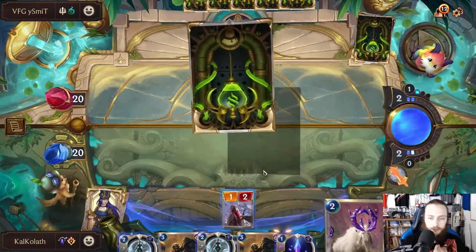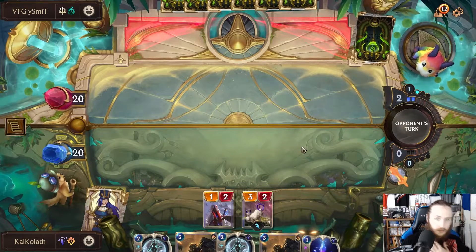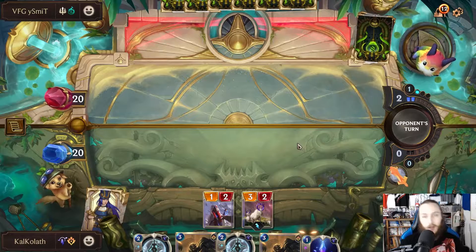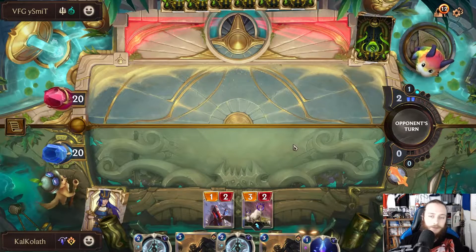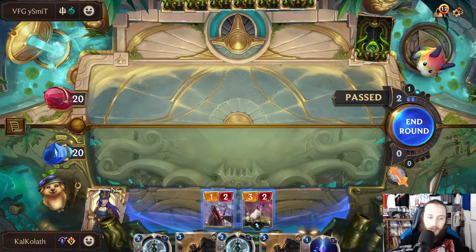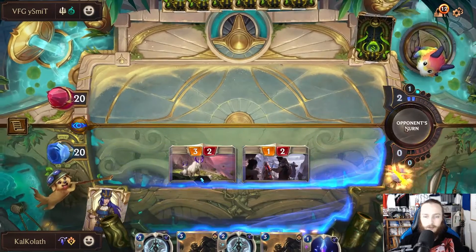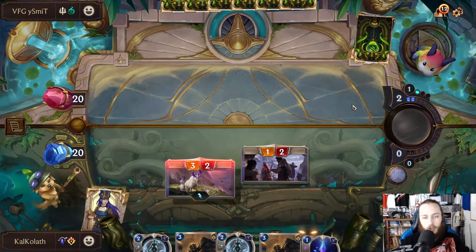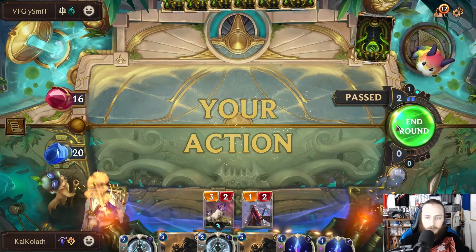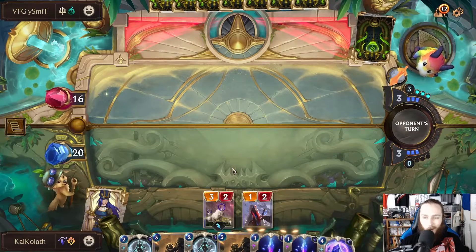What did I draw? Okay, this is going well so far. Attack! Pew pew pew. I'm going to have another gem. They're down four health. Beautiful. I don't have a Neandroid yet.